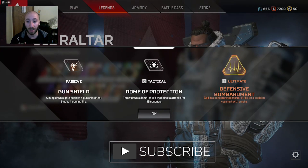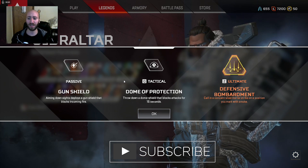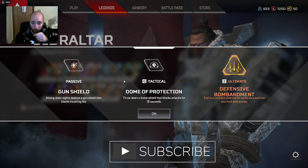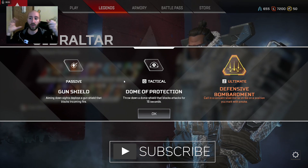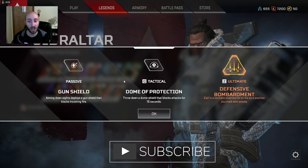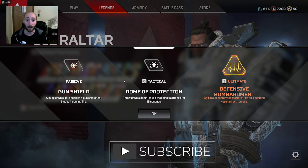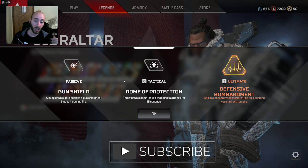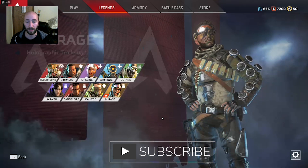Gibraltar is a shielder guy — he's a big guy, probably runs a little slower. His passive is Gun Shield: when you aim down your sights, you will actually have a shield that blocks incoming fire. His Q is Dome of Protection — it does a little dome right around you that blocks attacks for 15 seconds. I think you can't shoot out, but I'm not too certain. That's very helpful when you're trying to revive someone. His ultimate ability is Defensive Bombardment — you can call in a mortar strike on a position you mark with smoke. Self-explanatory.